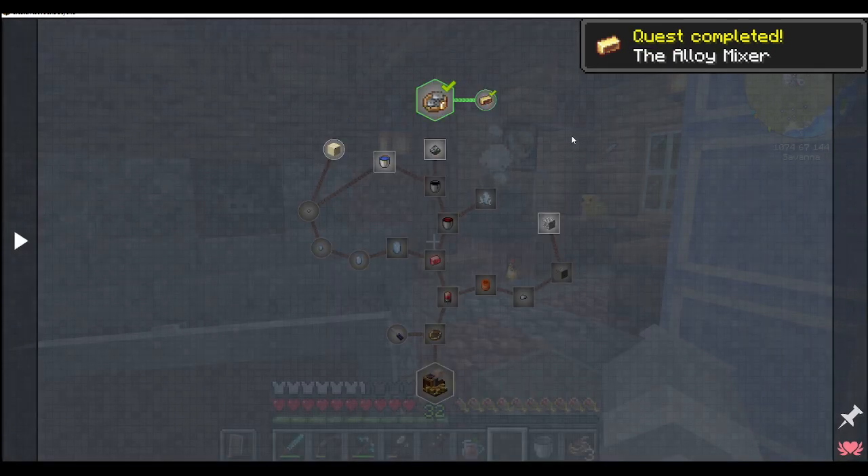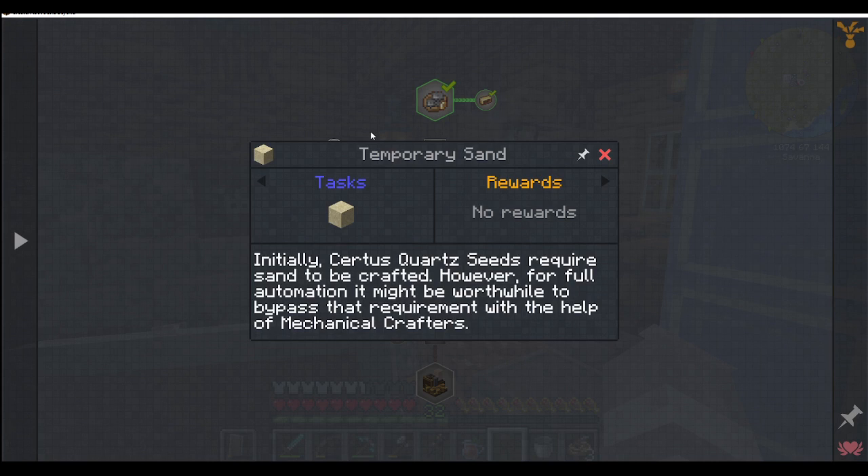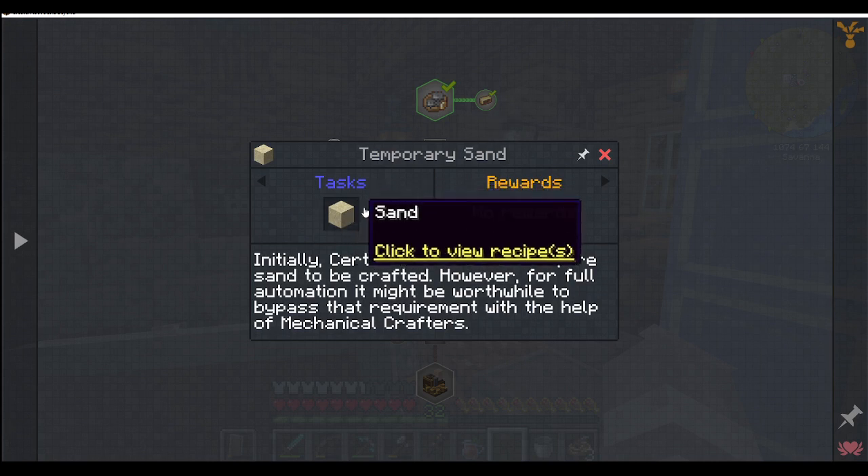We've ticked that off and now we've got all of this to play with. We're going to start at chapter one, right at the start. Hold on to your pants — we need to have sand, so we need to make sand.